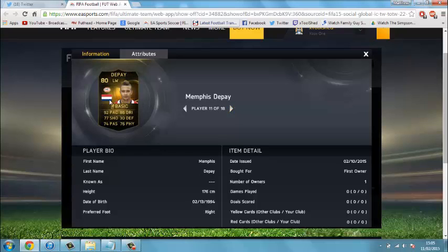Next, Memphis Depay — the five-star skiller. Scored twice I think for PSV. 92 pace, 86 dribbling.